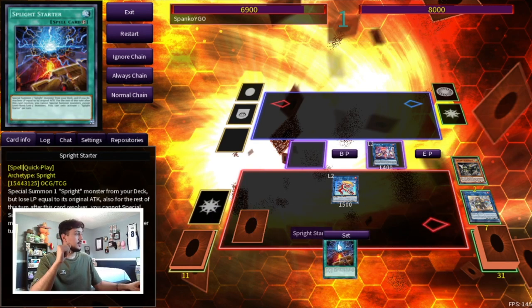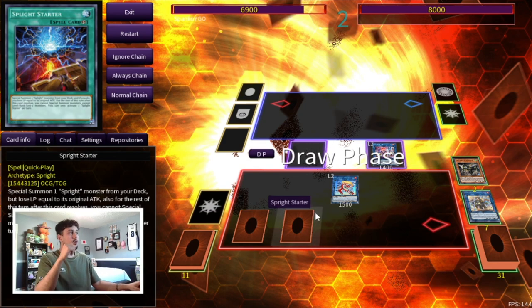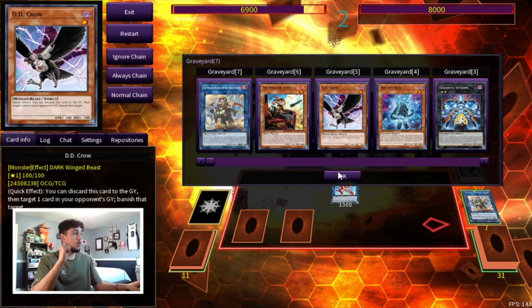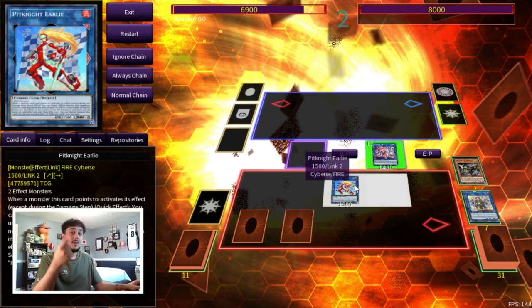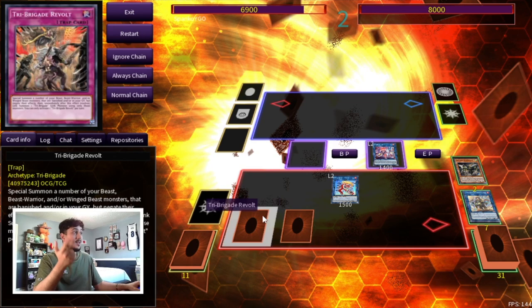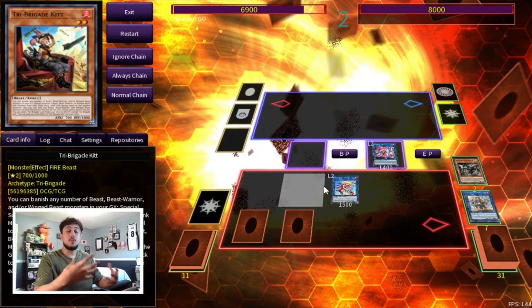Use Bearbrum's effect to search Revolt and put back the Driver — or any card in your hand. Use Bearbrum plus Kit to summon Pit Knight. Pit Knight lets you negate a card your opponent controls. End your turn with Elf, Pit Knight, Sprite Starter set, and Revolt set. On your opponent's turn, Revolt can summon Omen since you have Kit, DD Crow, and two others — four Tri-Beast names. That's one disruption from Omen, Starter for Carrot as a second, and Pit Knight as a third — three disruptions off one Sprite Starter, plus further follow-up from Nerval and Kit triggering again after Revolt.